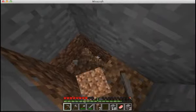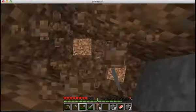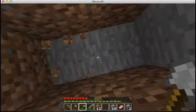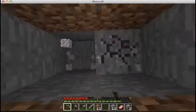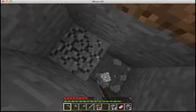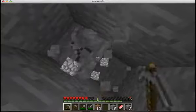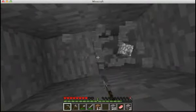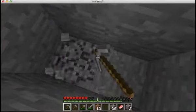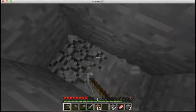I can dig straight down as long as I'm standing on something like this. I'm going to get a lot of wood when I go up — that's the most important thing right now. The things I really want to find are lava and iron. Because if I have lava and iron, I'm basically set.